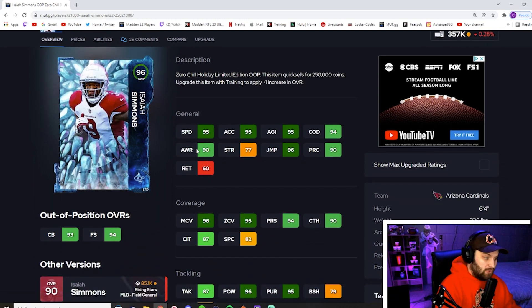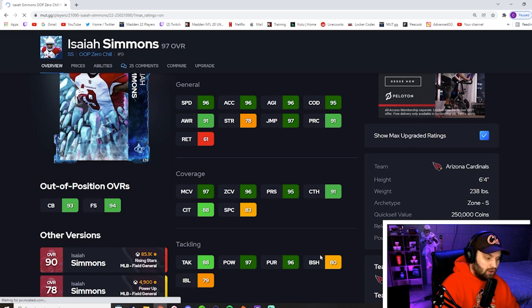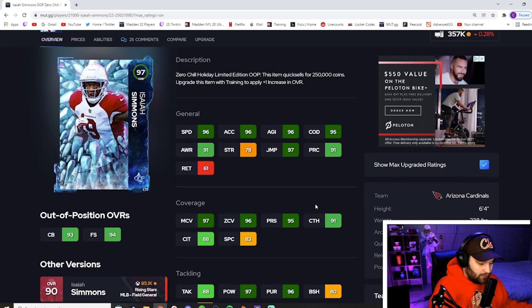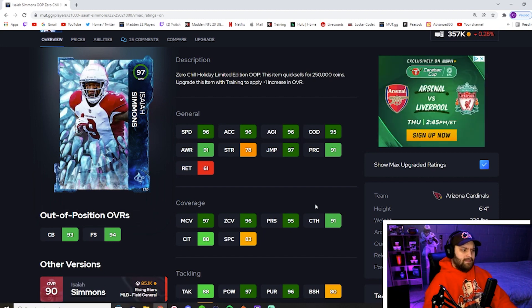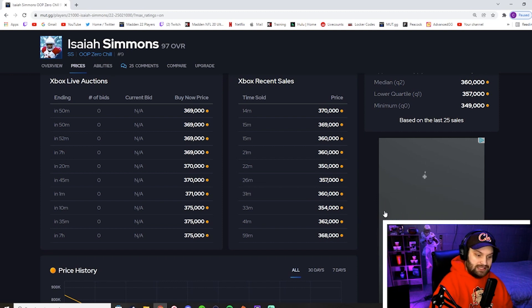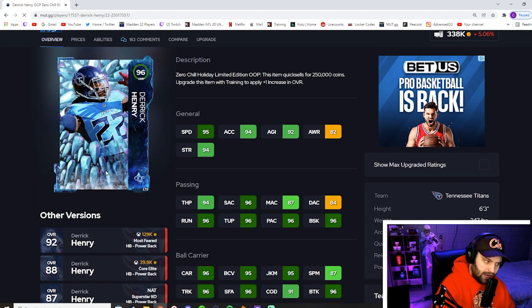For number 2 we have Isaiah Simmons — our only 95 speed safety in the game. He has 95 acceleration, 95 agility, and 94 change of direction. I think he's the best user in the game just like last year, and he's going to be 99 speed on a lot of people's teams with those zero chill strat cards for a long time. Crazy man coverage, crazy zone coverage, amazing hit power, 80 block shed for a safety — very solid. On top of that he's six foot four. He's the only DB in the game with 95 speed. He was 300k at a point — if you missed out on this card, he's a top two, top three most valuable card in the game right now.